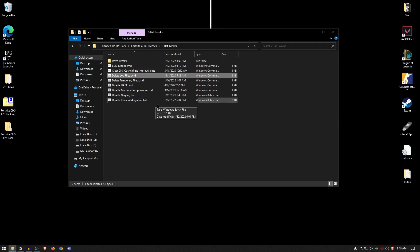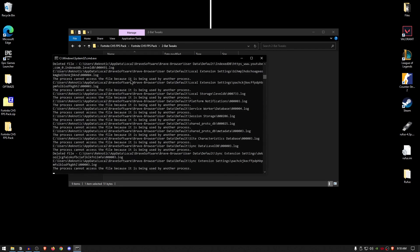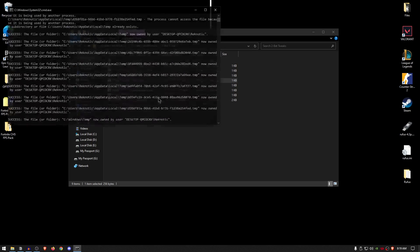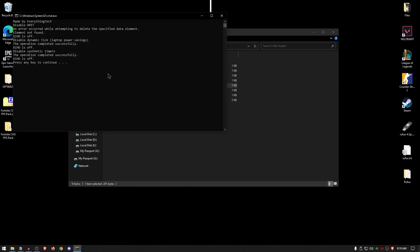For the delete log files, this is going to make sure that any Windows log files sitting on your hard drive eating up space are deleted through this CMD. This is completely safe. Simply right click, run it as administrator — this can take some time depending on the number of log files you have. Once done, move on to delete temporary files. Right click, run it as administrator, and let it do its work. For the disable HPET, although we have already disabled it, we're going to run this command once again just to make sure it's actually turned off.